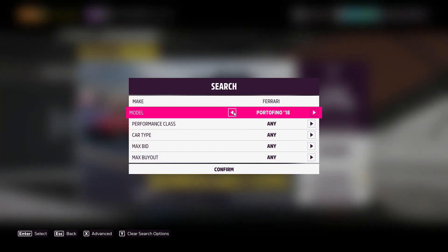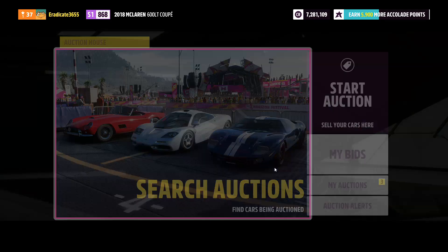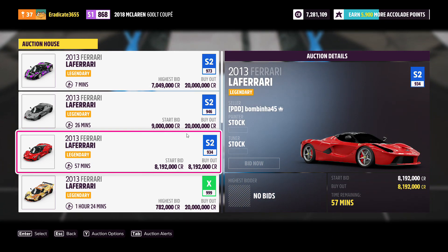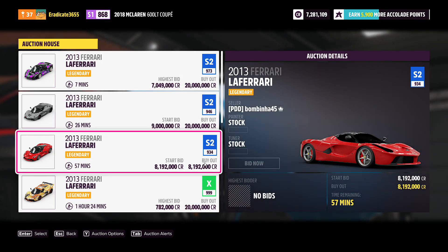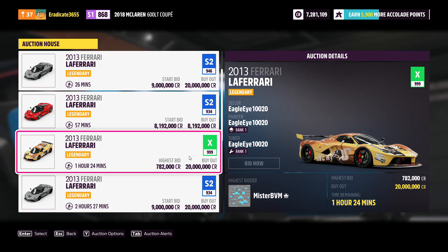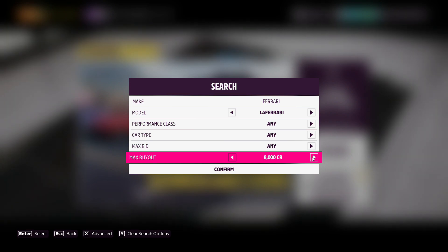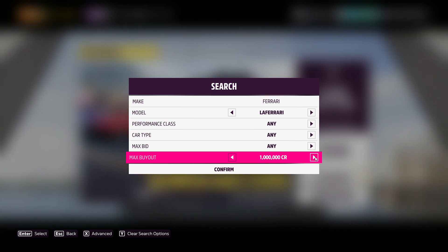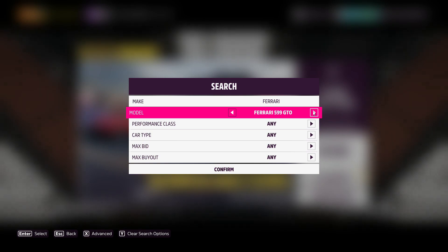The second car is the 2013 Ferrari LaFerrari. Some legendary tuners have it posted for 20 million, however the current price is around 8 million. This car has potential to sell at 20 million like it used to, making it a good investment car. I'd recommend trying to buy it for around 5 million credits to guarantee you make some money.